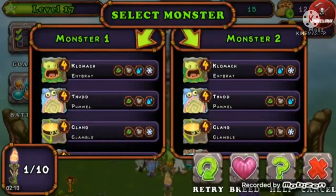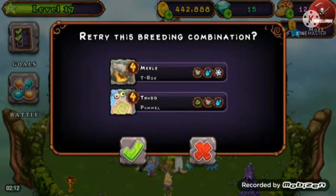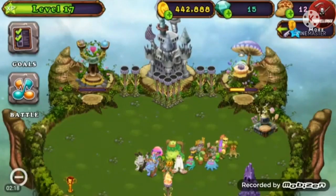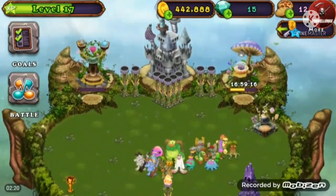I'm going to retry because on the My Singing Monsters wiki it says T-Rocks and Pummel for the Gajoub. We've got a failed attempt, so I'm not going to sweep it up because diamonds are very valuable.